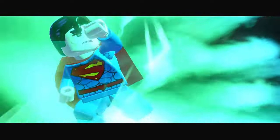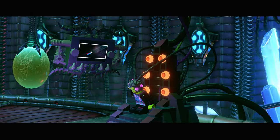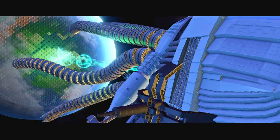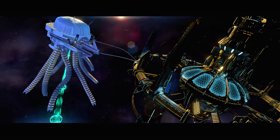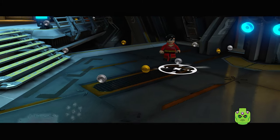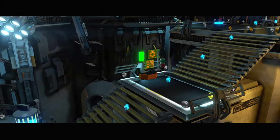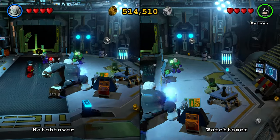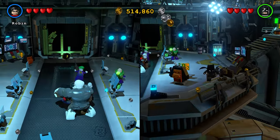Now we got all the villains too. Sadly we didn't get the red brick. Too low P — what is this? Are you gonna make him tiny enough? I will hold it in place until you get safely aboard. I thought that was Robin. Okay, I'm zombie man. We're in the open world!